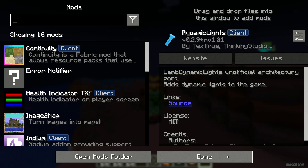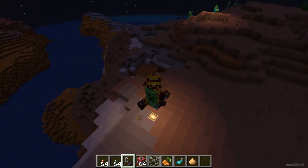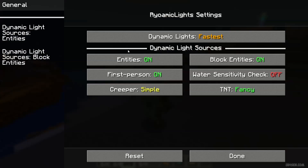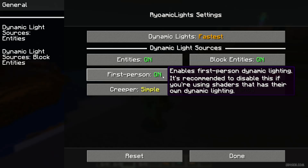Oh my, time to test with TNT. Wow — activate, deactivate light from different entity, first person, I see light.